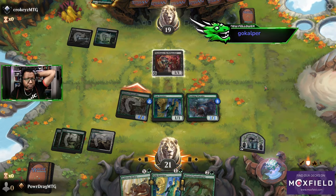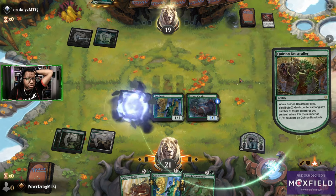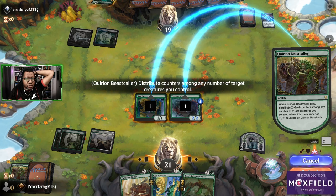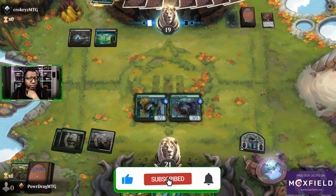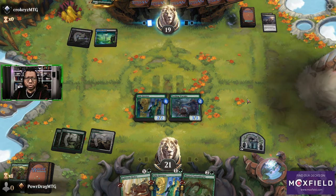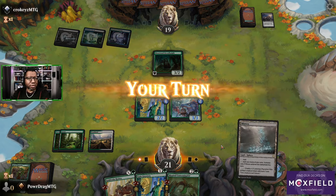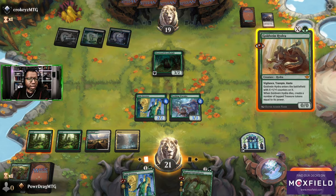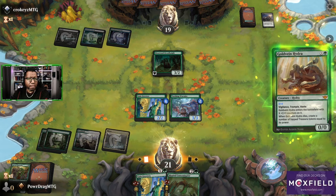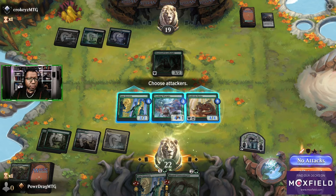Tiny Bones blocks. We move those counters to the Gala Greeters maybe — I have one each, sure. Teething Wormlet, you might be in for a bad time — the rest are all creatures. That's how we roll around here. This is why we're playing this deck. Let's do it — one two three four for the hydra. We'll go treasure so we can grow the wormlet, and fight with these two.